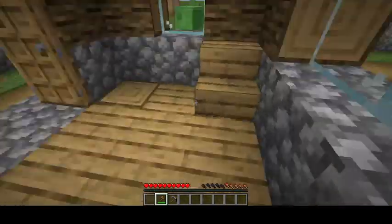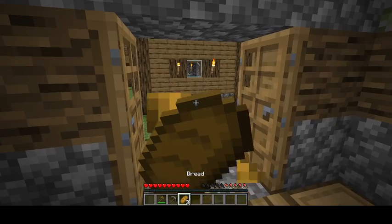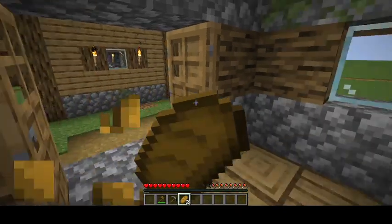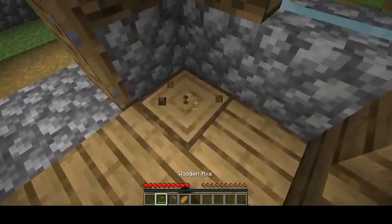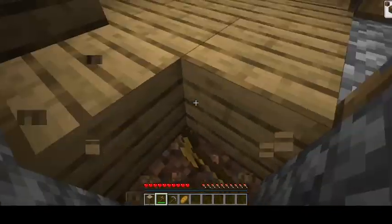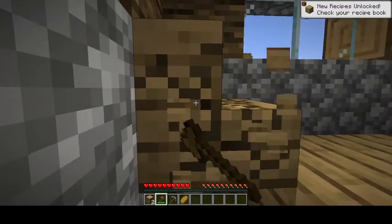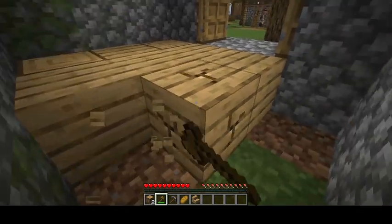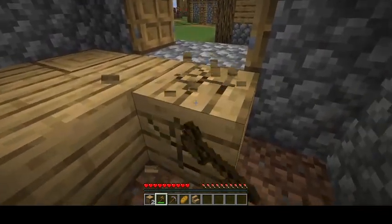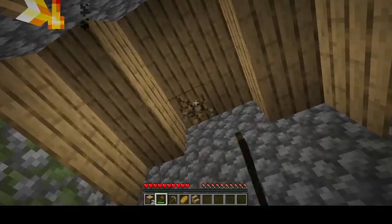Let me take the bed, let me take the chest. There we go, fix my hot bar. There's mainly wheat in here as well, which is what I'm looking for. Just tear down this house — it's the only way I'm gonna get wood.